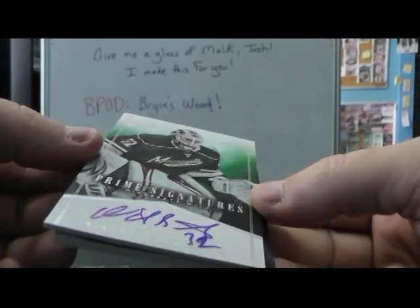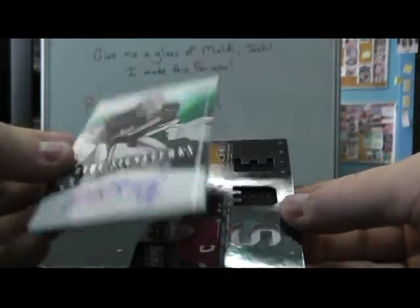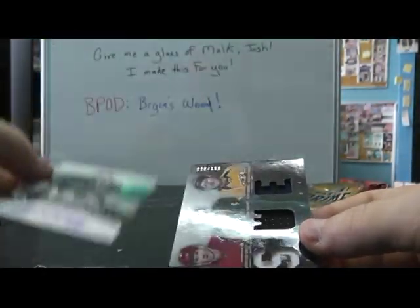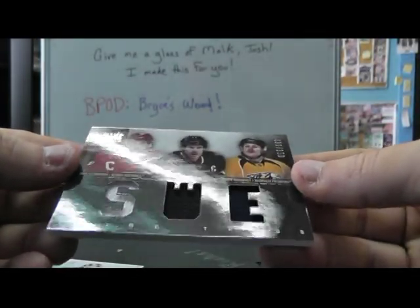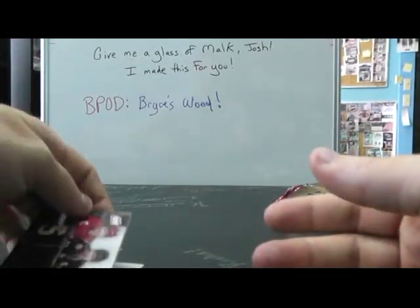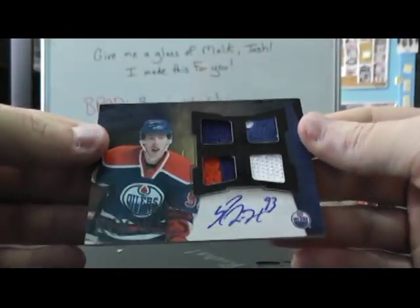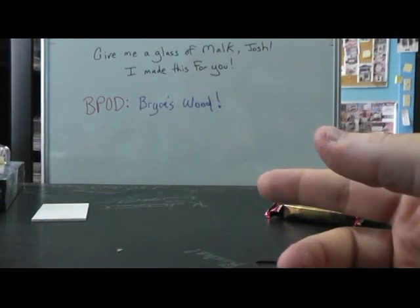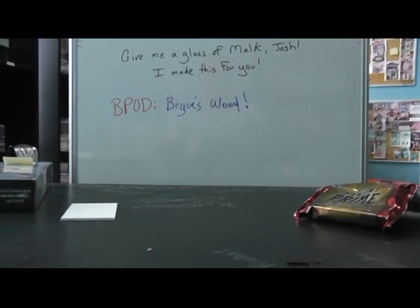And we have Nicklas Backstrom — numbered on the back, 99 — Nicklas Backstrom autograph. And a Swedish group: Nicklas Lidstrom, Daniel Alfredsson, Patric Hornqvist, numbered to 25. I'm not sure if that should be the big pull or not — what do you think? Numbered 3 of 10, that Wheeler triple is nice too. Anyway, appreciate it, Heckyfan Adam. I'll get it on the way. See ya.